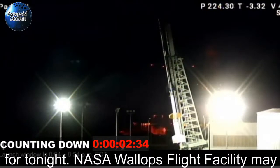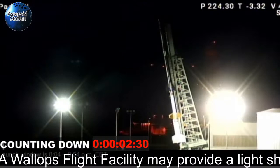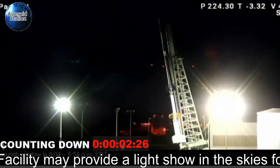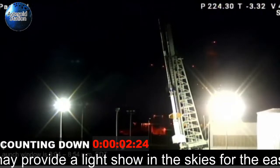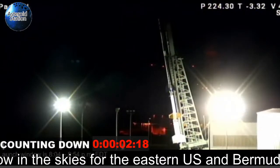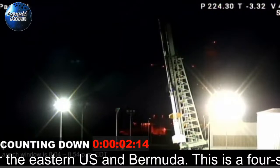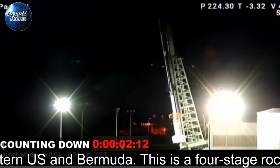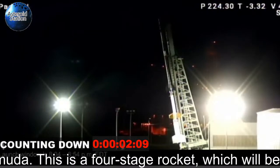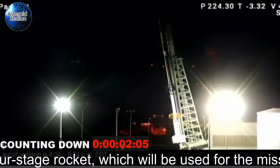PTM, check 186. Mark 10 minutes and counting. 50K launcher settings are at elevation 79.5, azimuth 100.8. Check 191. ADS, check 190. PLC, check 192. PTM, check 194.